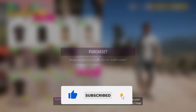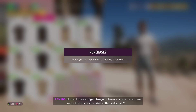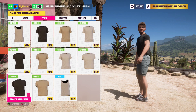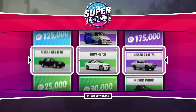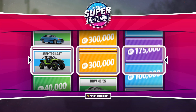Another thing I recommend is to go ahead and buy all of the clothing for your character. This will maximize the profits on your wheel spins because these items will no longer be part of the pool. When you spin the wheel, those clothing items won't appear, so there's a higher chance of getting cars or money — just as you see here.